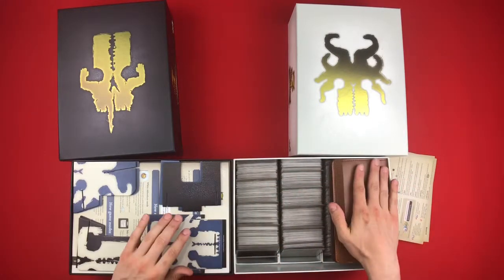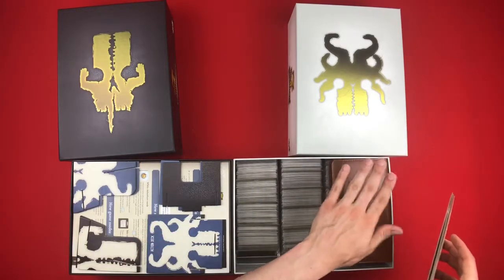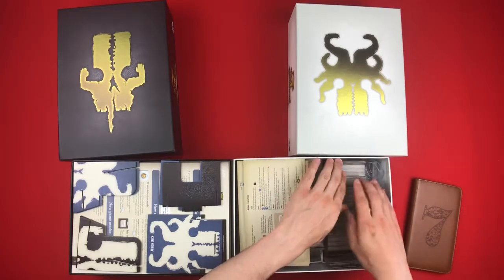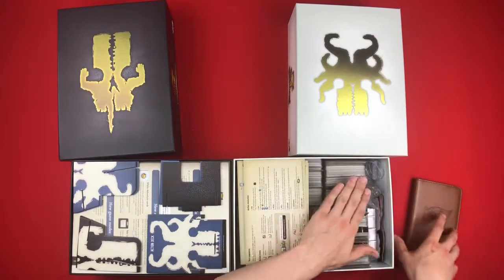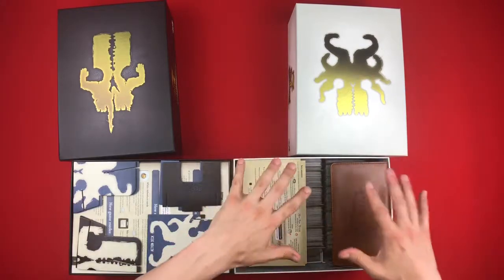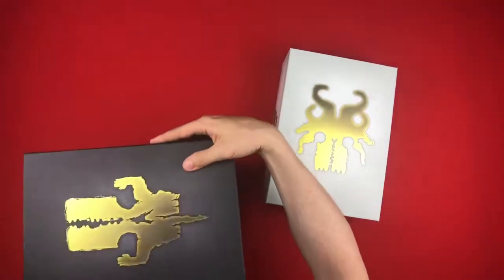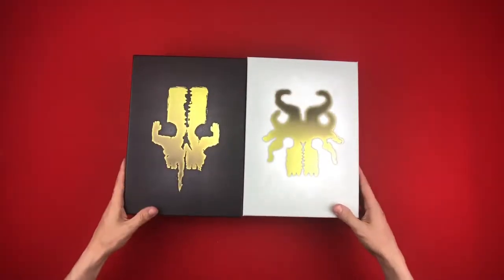Unfortunately there's not really a better way to store the satchel binder other than kind of like this, which is a little bit of a bummer. What I basically do is try to position things so they are laying as flat as possible, sitting just a little bit lower, and then I put this on top so it doesn't press down too hard. Everything fits in there nice and tidy — unfortunately it fits in two boxes, I wish it was all in one, but there we go.